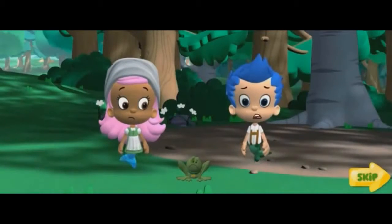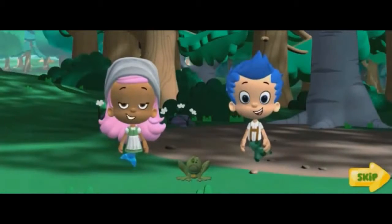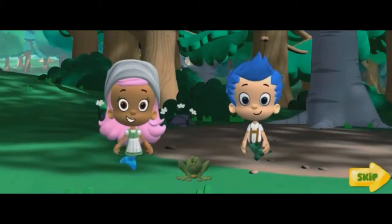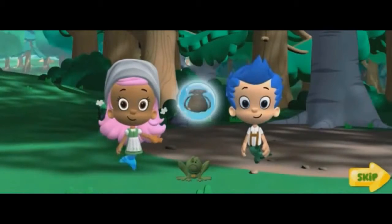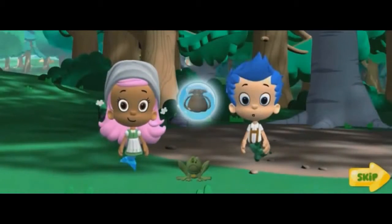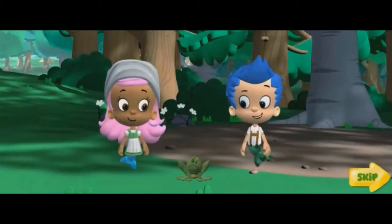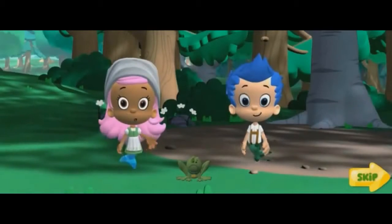We have to turn him back into Bubble Puppy. We can make a magic potion to fix him. We need to find the enchanted ingredients from all the fairy tales in the Enchanted Forest. And pink bubbles, too. We'll put everything we collect in our potion pouch. Then we can mix it all together to make a magic potion to save Bubble Puppy. Don't worry, Bubble Puppy. You're going to be a puppy again. Let's get going.